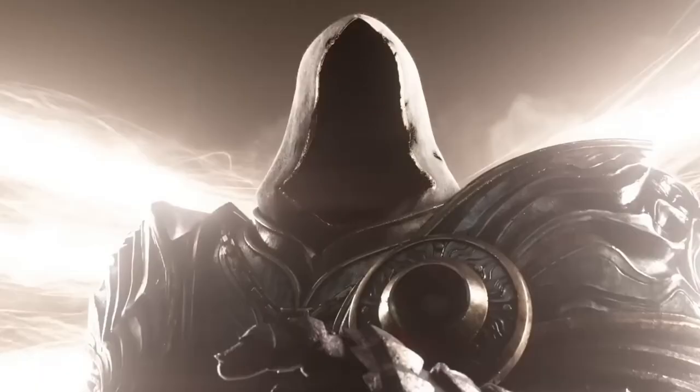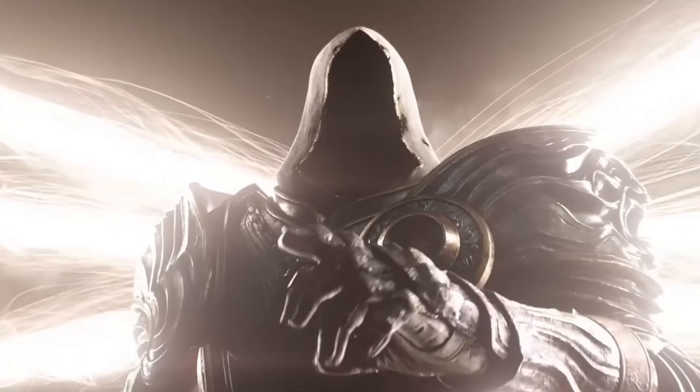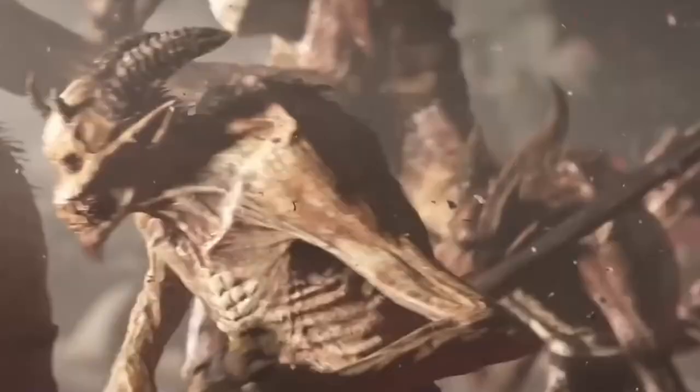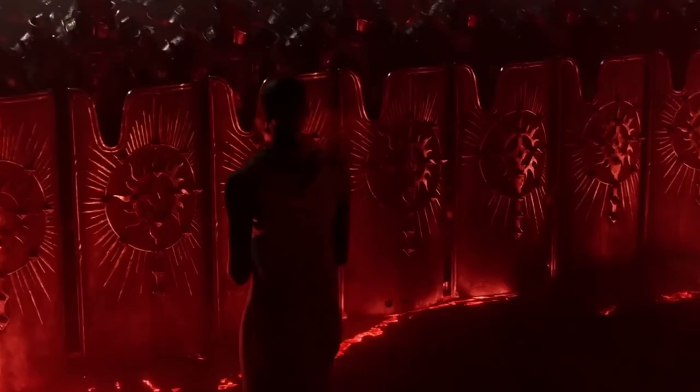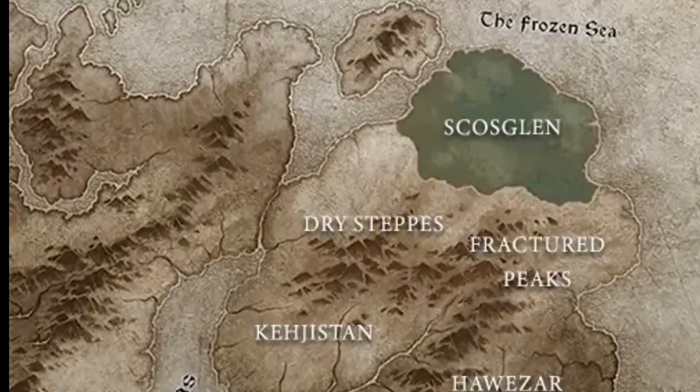For instance, if a player heads south from the Fractured Peaks to Hawassar, they will see a series of waterfalls as they get closer into Hawassar, caused by the snow melt feeding the swamps. They wanted it to seem alive, so you won't encounter an invisible map edge that makes no sense — with snow on one side and desert on the other. Each zone will have a transition area leading into the other that makes real world sense. So with all that said, let's take a closer look at the zones themselves.